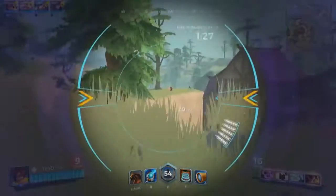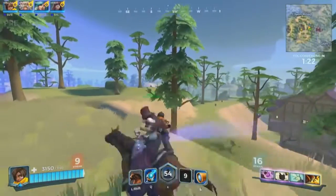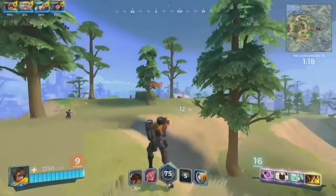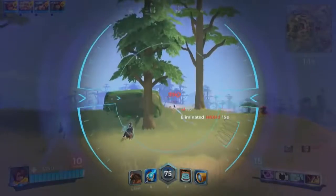We've got a legendary chest dropping but the circle is growing tighter and tighter. 16 players remain. Joe and his squad have taken down a total of nine. Third shot sends her into chicken form and Torvald cleans it up.